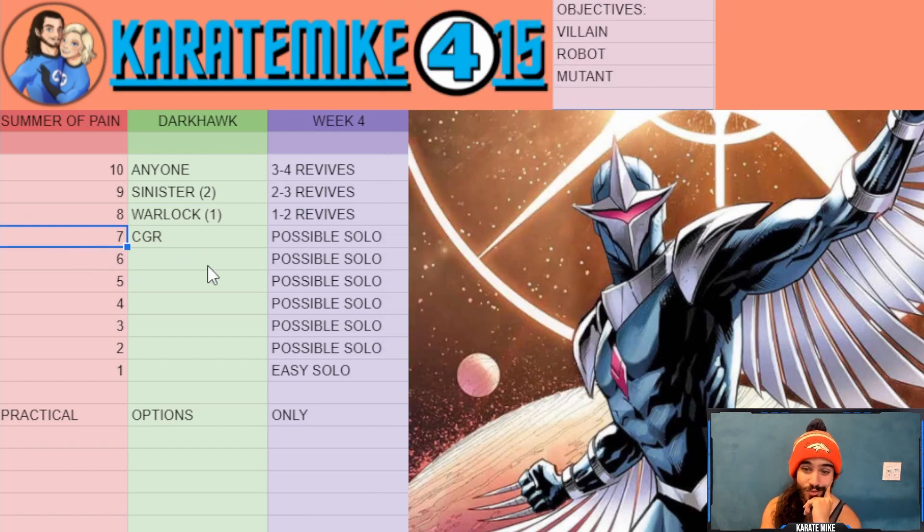Number seven is Cosmic Ghost Rider, who doesn't fit the villain, robot, or mutant objective, but he's an absolute damage powerhouse with not much stopping him here. I got a solo off stream — went for the special three first to get the fury, then cycled special twos while waiting out the shield mode. It was about a two-minute fight. You have to be wary of the unblockable special one, but Cosmic Ghost Rider can definitely get through, and a ton of new Cavalier players have him.